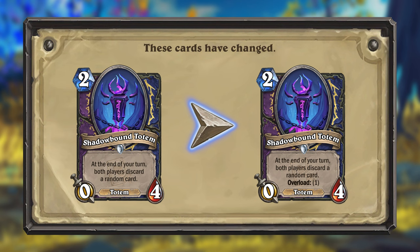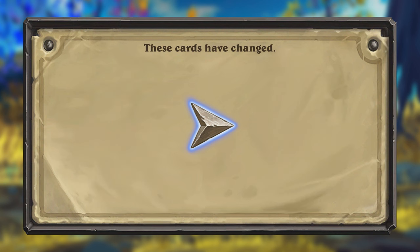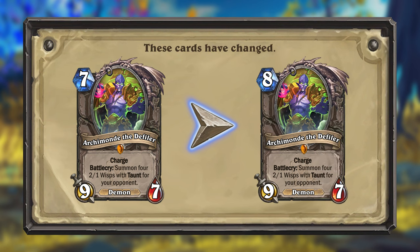Just to be clear, the Overload is just a one-time effect and will not trigger at the end of your turns. The last card getting nerfed is the neutral legendary Archimon the Definer. This card should be able to pull off some powerful combos in many classes, but it was deemed a bit too consistently powerful alongside cards like Consecration in Handbuff Paladin, so Archimon will now have its cost increased to 8, making that combo significantly harder to pull off.